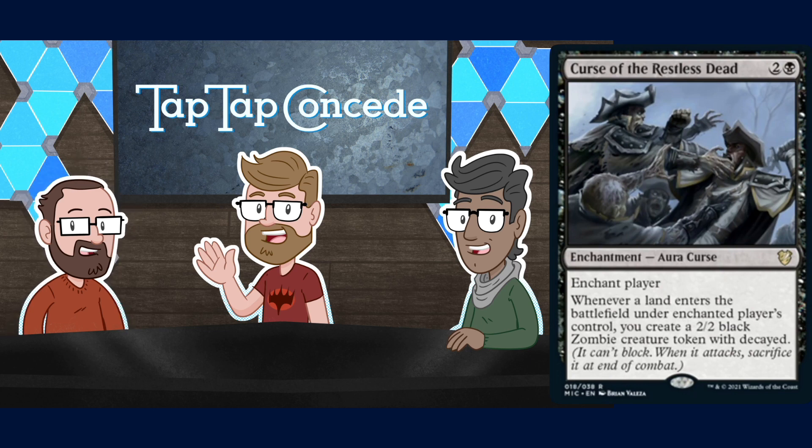It only makes one 2/2 per land the enchanted player plays — I was thinking it made one for every opponent's land, but it's a curse on just one player. Still, you're going to get two or three tokens a turn sometimes when they're on a Cultivate or fetch lands. You can still get decent value. You'll get one Zombie at a time, but they can't always block all of them.